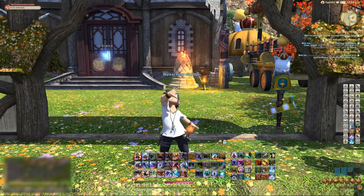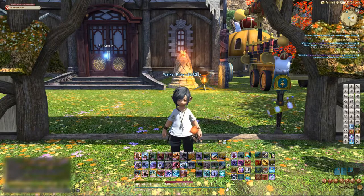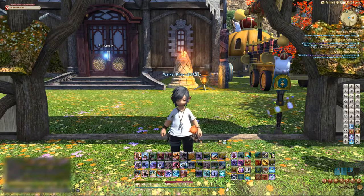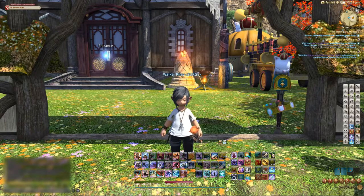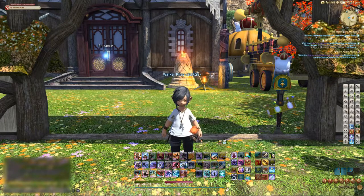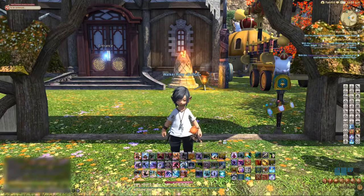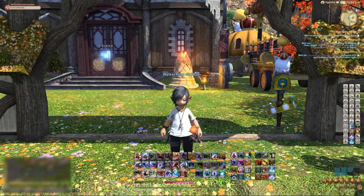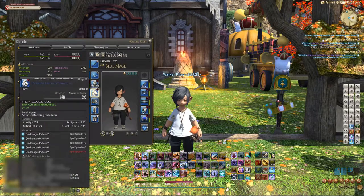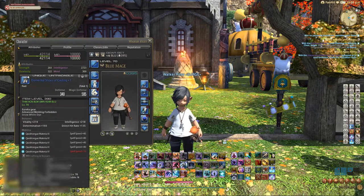Hey everyone, Walker here. Today we're Blue Mage speedrunning the anti-tower — we want to get better memories for our resistance weapons as fast as we can. Clocking in at 7 minutes and 48 seconds, the anti-tower is fast. I found it much faster than PUG groups which usually take around 10 to 12 minutes. The gear I'm using is set up for speed — I got this setup from Liam over at Blue Academy.